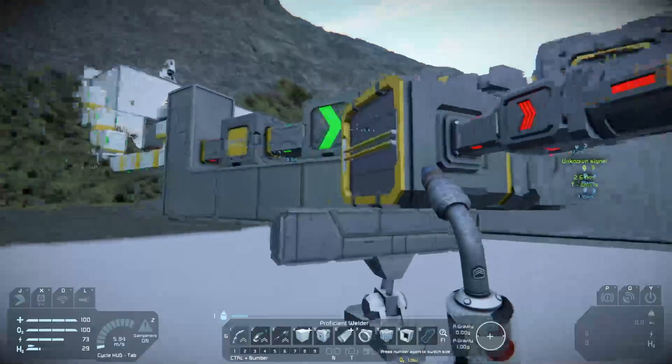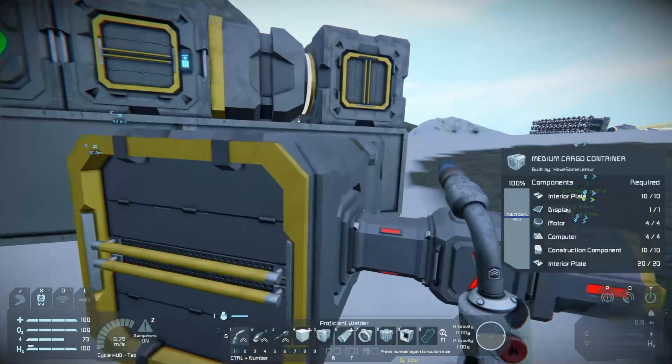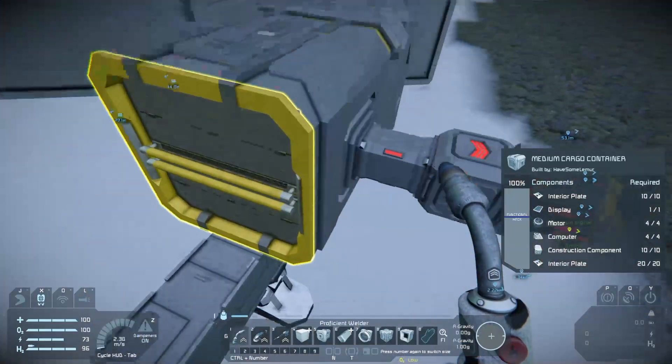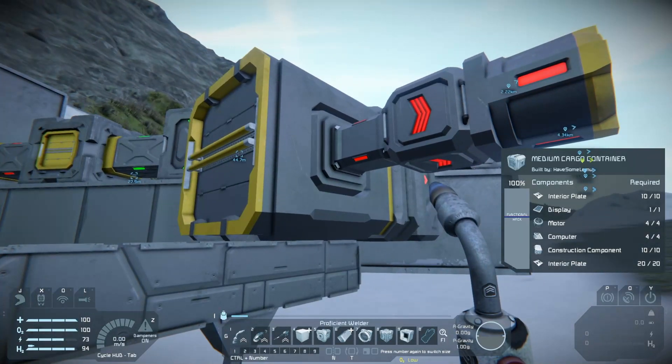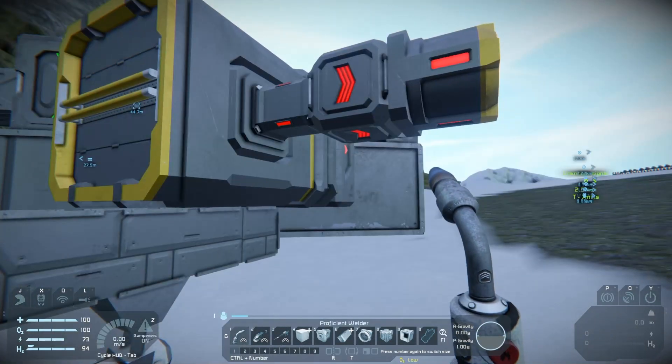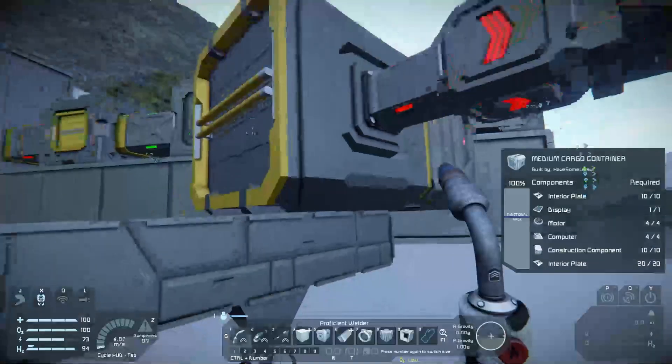Collectors only work in space, so if you're using them on Earth they are not going to work. Over here we have a small ship conveyor system, which has a medium cargo container. I put that one down specifically because it has both large and small connectors, which will become important for your welding ships and mining ships.